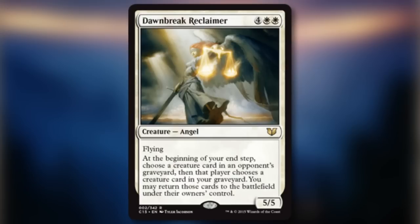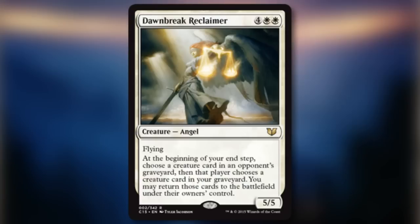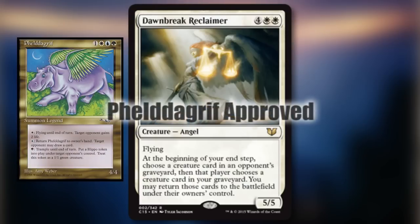Dawnbreak Reclaimer — this card is so deliciously political. If your playgroup is cutthroat, you'll both be naming the weakest creatures in the graveyard, but sometimes you can make deals if you need to take care of a bigger threat. Not to mention it's a great group hug card.